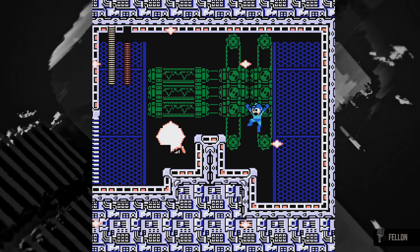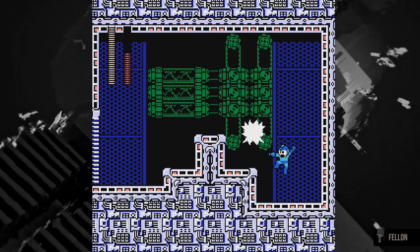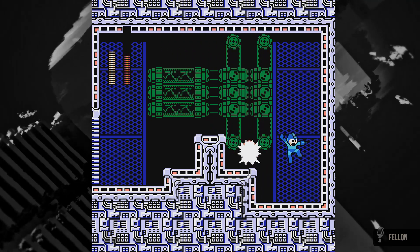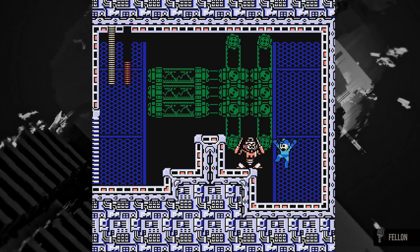The 8-shot pattern is simple to dodge and it's the same every time. The large spark shot needs to be lured as it homes in on Mega Man's location. Try jumping as it's being fired so that it flies harmlessly over Mega Man's head.